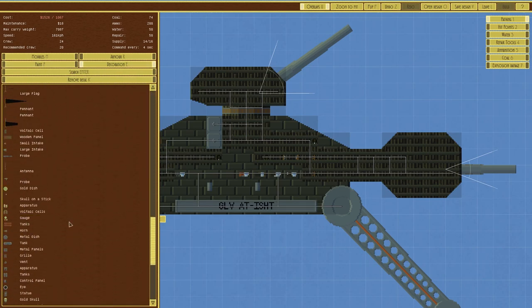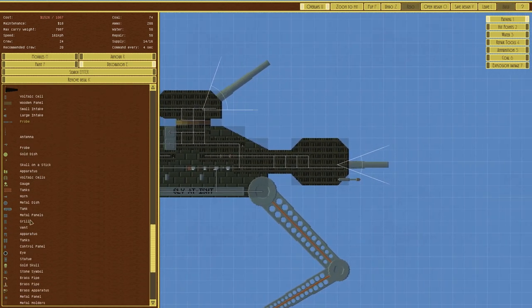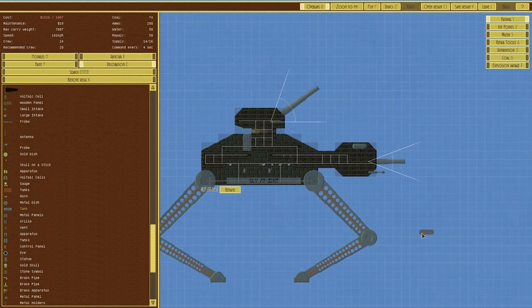Decoration — probe there, and tank there. Job done. Rename: AT all-terrain assault transport — actually it's not a transport. All-terrain GP — it's a gun platform. Save design, save.